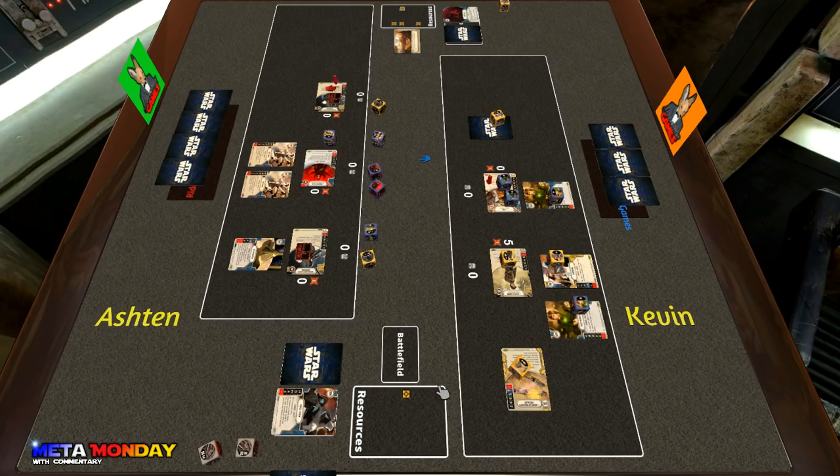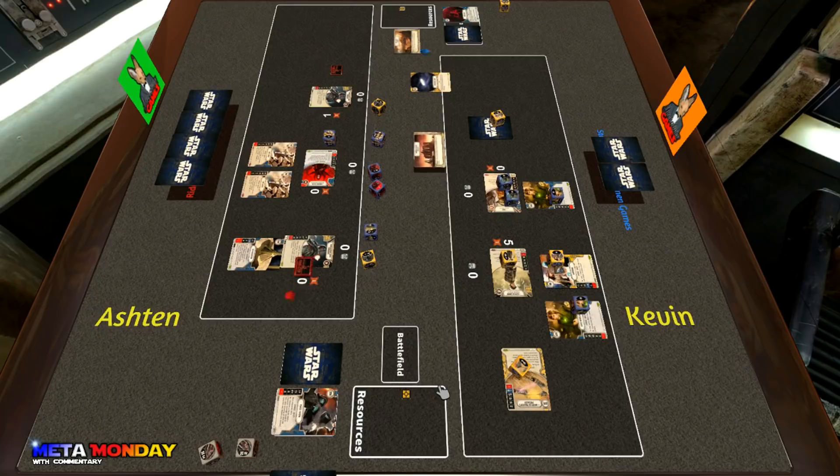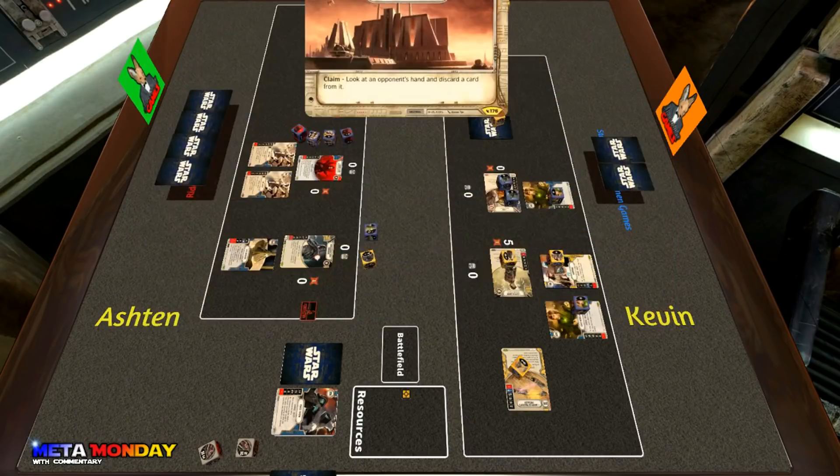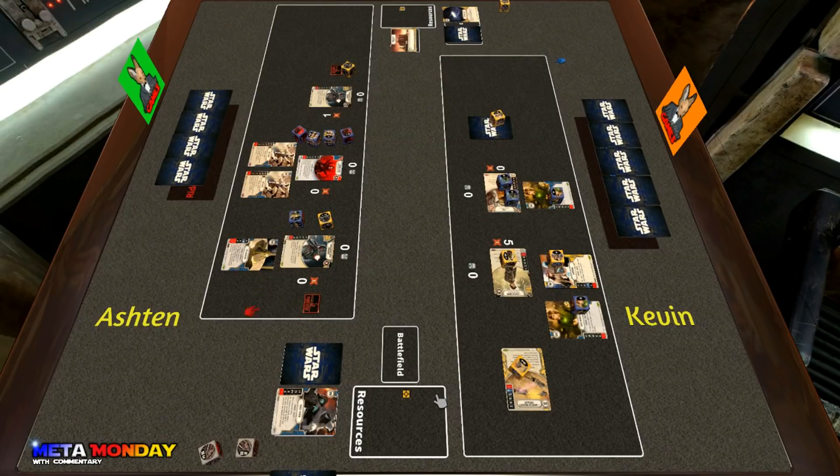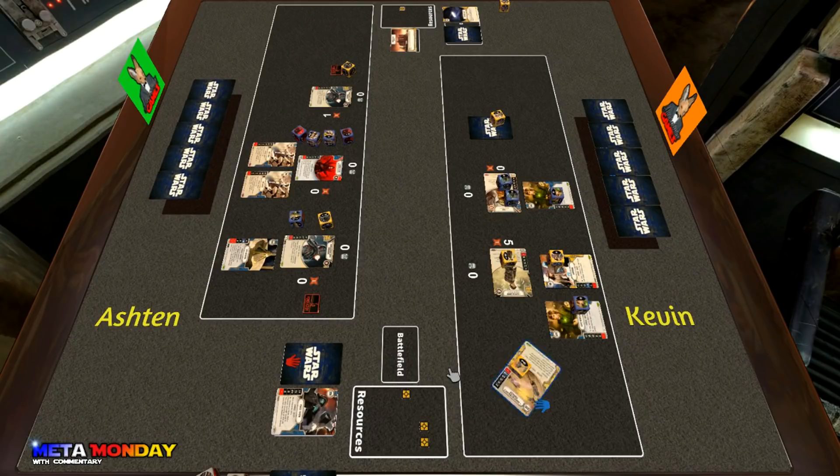Ashton dishes out the damage: three to Cassian, two to Yoda knocking off those shields, and the additional one onto his own commando. Kevin responds with a timely Hyperspace Jump — a great turn where he got a decent amount of cards from Ashton's hand and deck, and also flips the battlefield to Imperial Palace, which lets you look at an opponent's hand and discard a card. Ashton is really going to be up against it, but it's still interesting to see if those Force Waves can dish out enough damage.